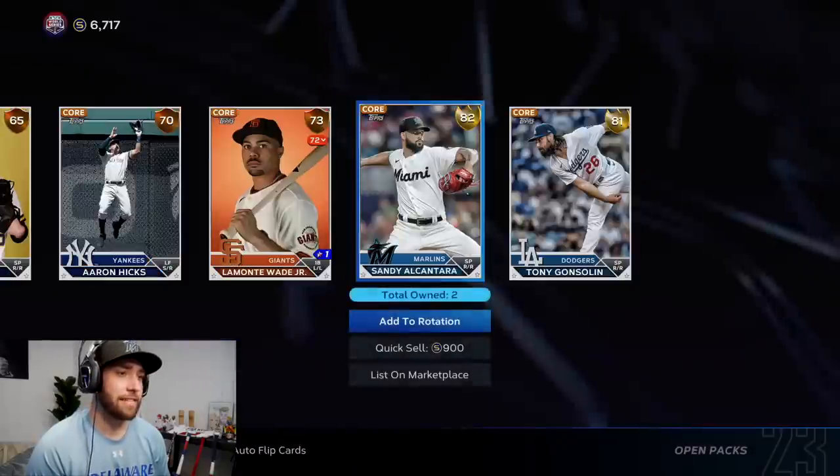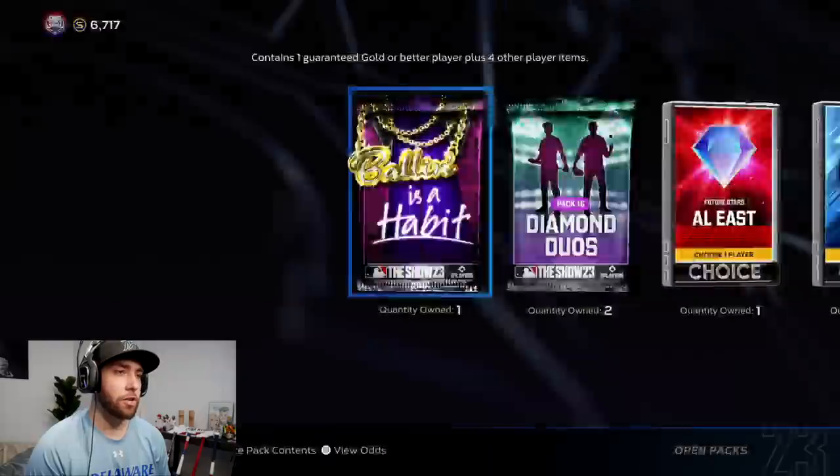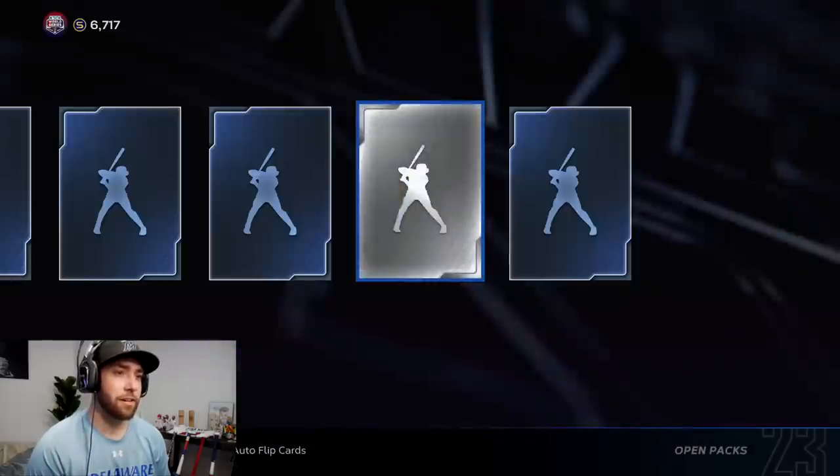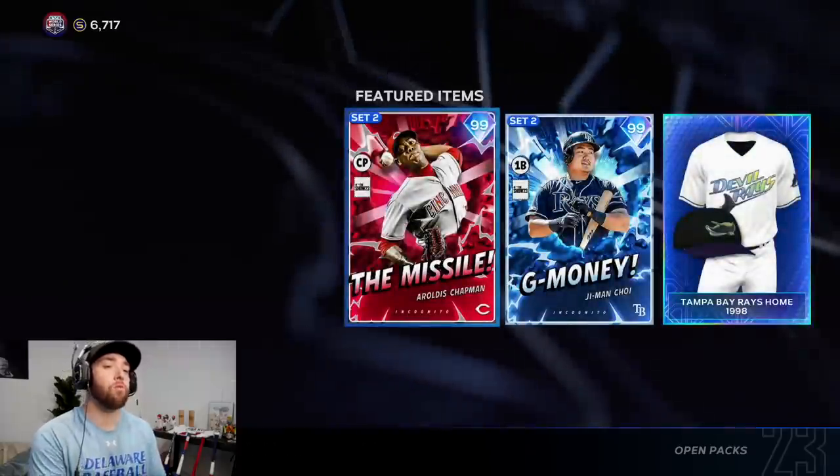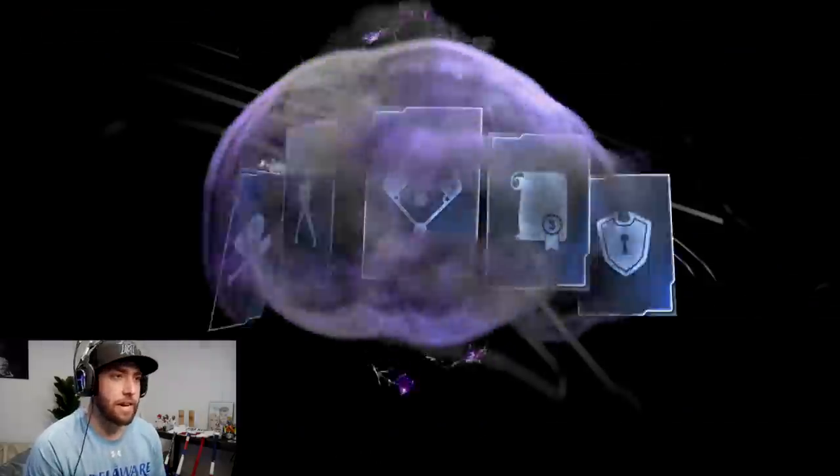Corbin Carroll — could end up being a diamond. Double gold again. Sandy was a diamond. Double gold. Wander and Carlos Gray. We got a good amount of golds at least. Only one in this one. Now two-pack Diamond Duos. If we get Aroldis Chapman before we even jump into the diamond packs, though.